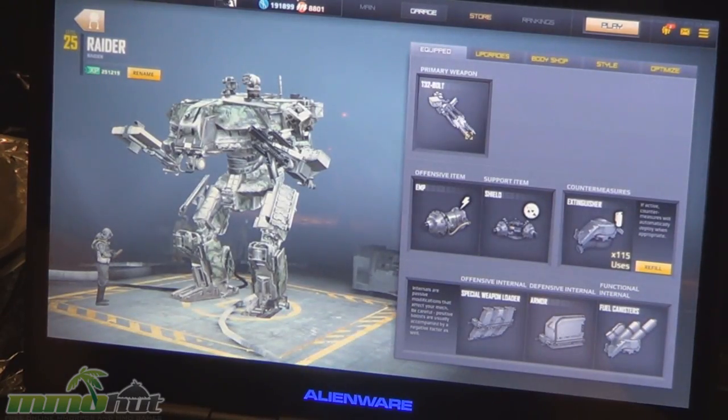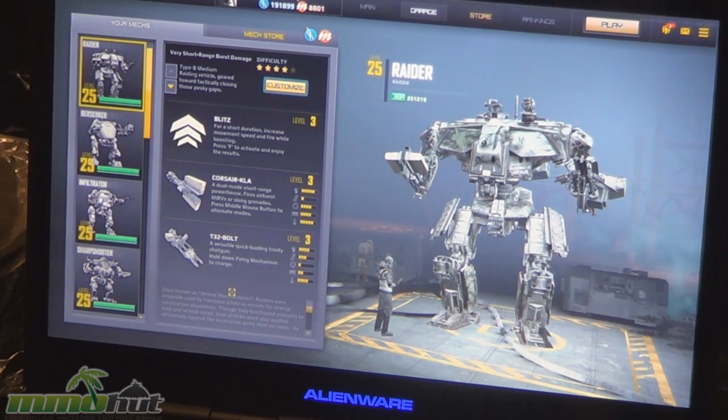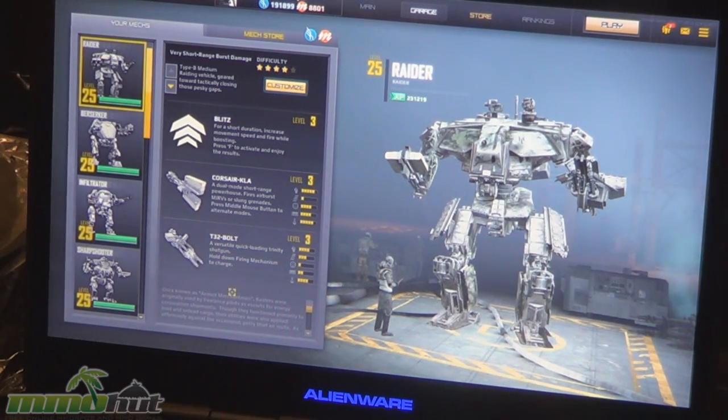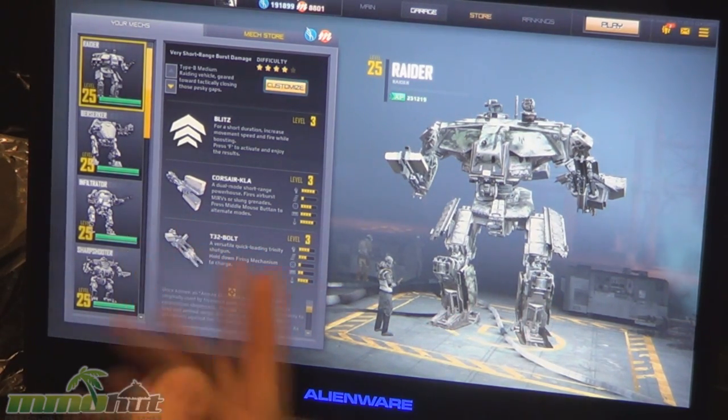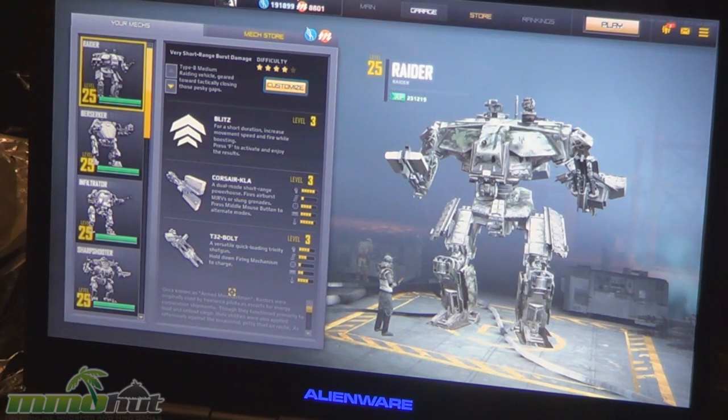The T-32 Bolt is the next weapon the Raider unlocks — it's a chargeable shotgun. You hold it down, hear it click three times, the flaps go down, and when you release it fires. His special weapon, the Corsair, has two fire modes: a basic lob mode and a secondary MIRV airburst that shoots grenades exploding after a distance — like an explosive shotgun. Mix that with a fully charged T-32 Bolt and you will decimate people.